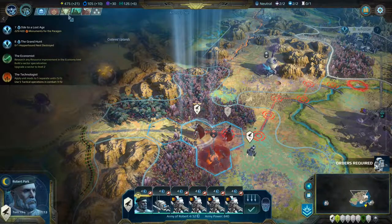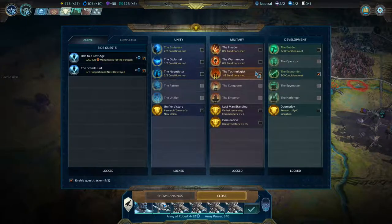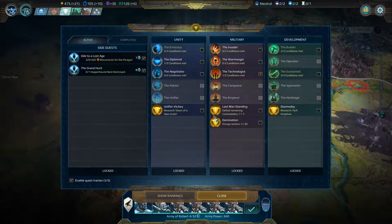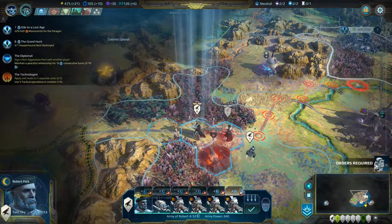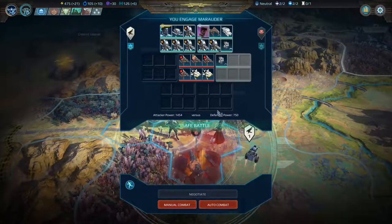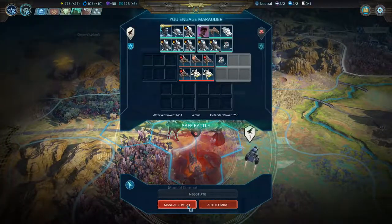One thing I want to do is go to our quest here and deselect the Economist — it's done. The one we're working on is the Diplomat. As you can see, we have signed a non-aggression pact with that other Vanguard faction — the green one — and we now need to have peace with them for ten turns. So we can go ahead and put that on the board. I think we can go ahead and take on these enemies over here.